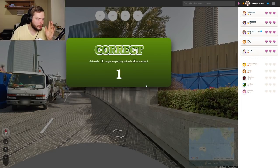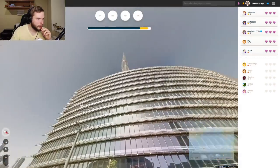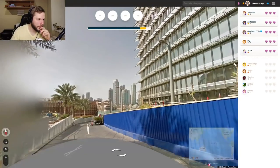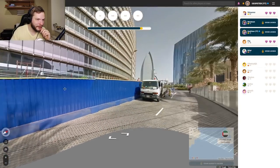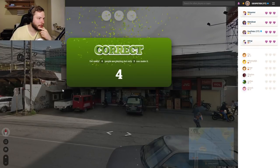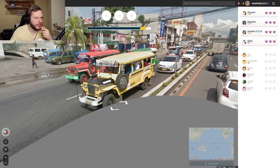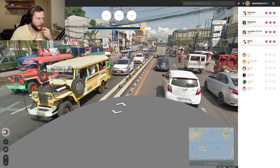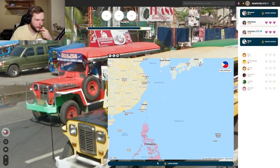This feels like UAE from the first glance — these huge beautiful houses. I think this is Burj Khalifa as well. Let's go UAE. Will Finn lock it in time? Finn locked it in wrongly. What is this — these jeepneys or something? They are very common in the Philippines. Let's lock that one in. Nice, we are through.